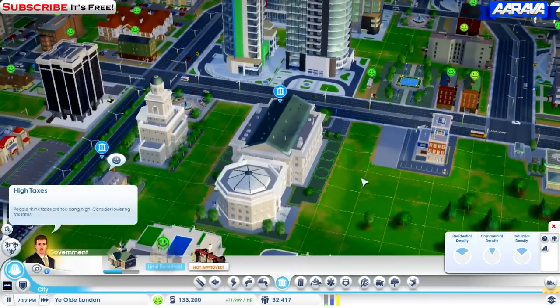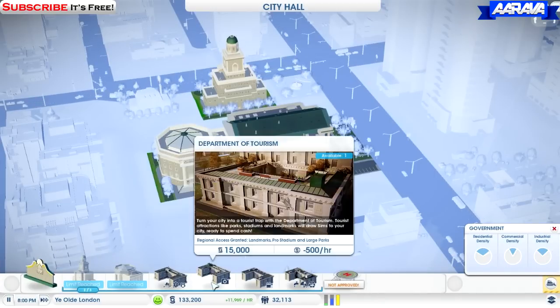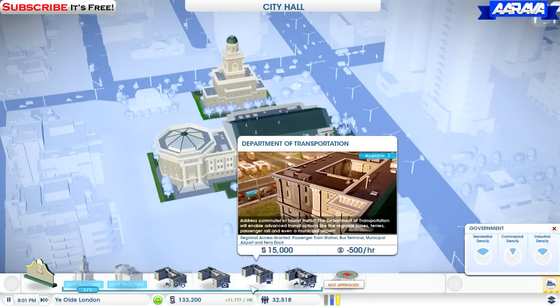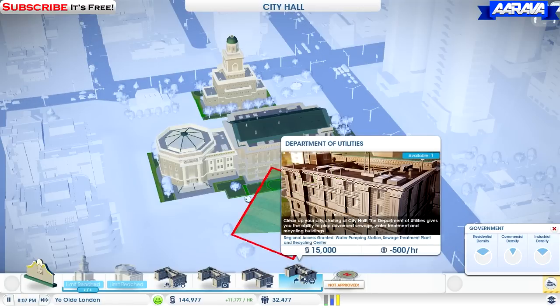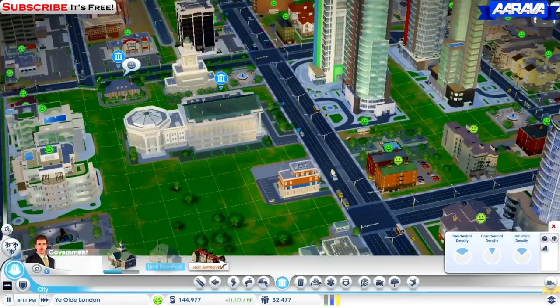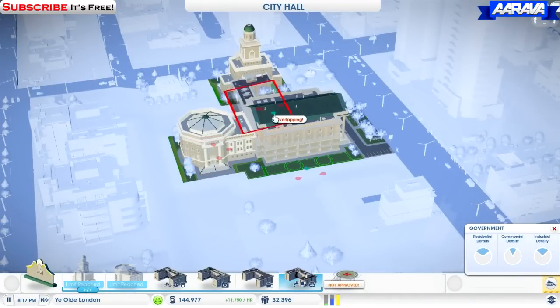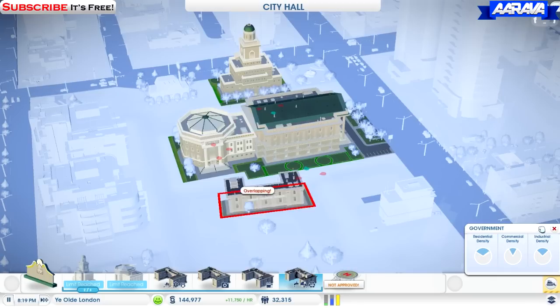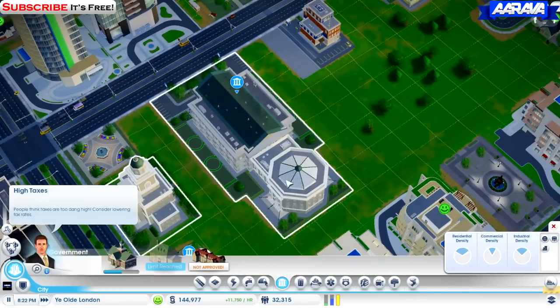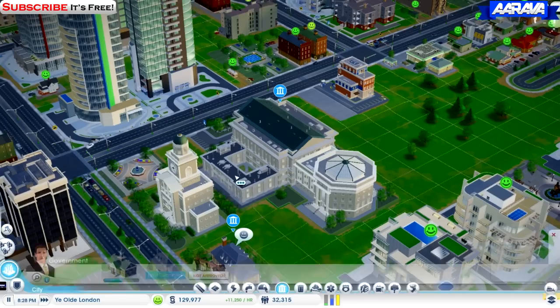Oh, we can upgrade! So now we can add something else — department of tourism or transport? Transport. Do I need transport? It might be good to have a bus terminal. This is quite important — department of utilities. I'm going to go for department of utilities because water is not going well. The clinic is in the way. The department of utilities fits right there — snug in a rug.